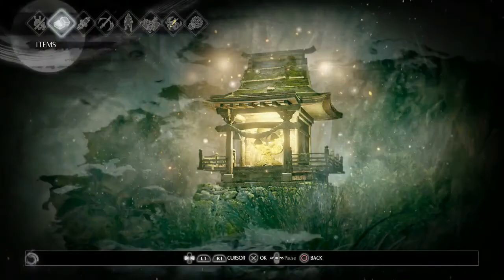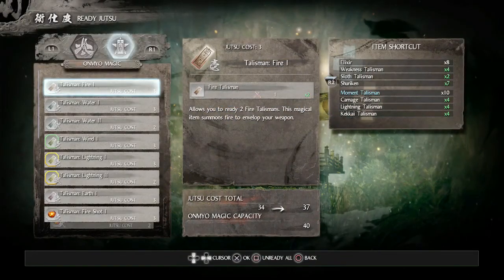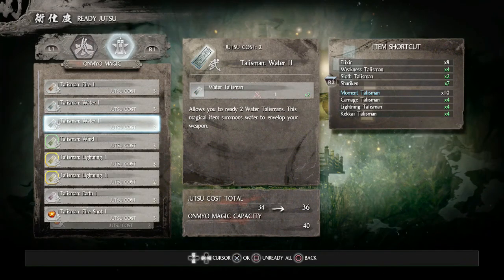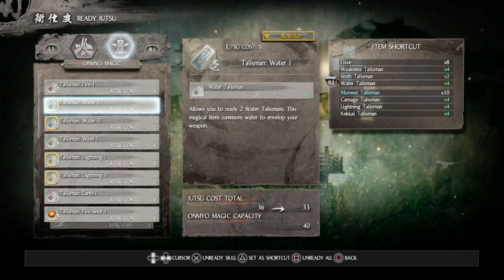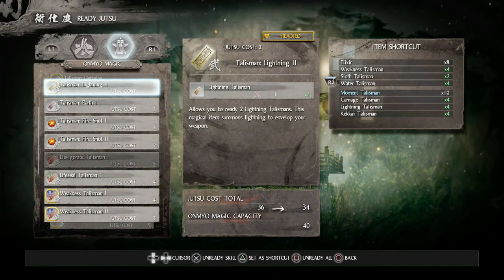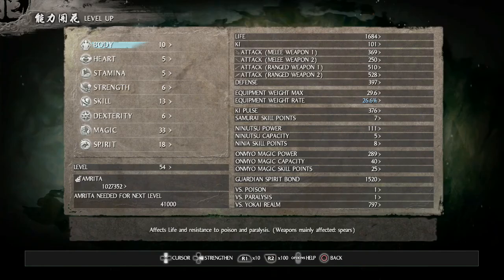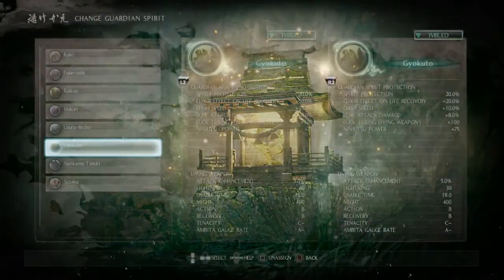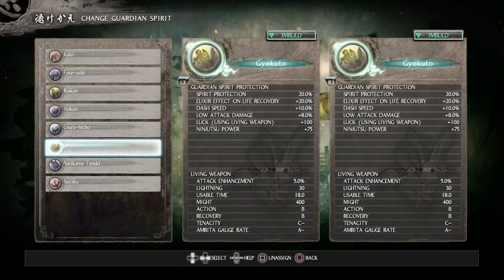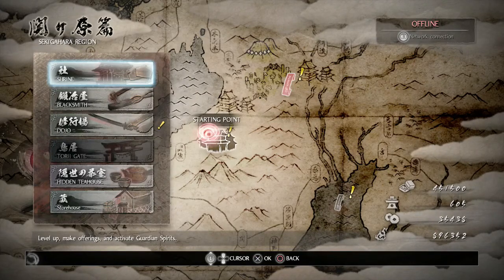Go to the shrine, go to Offering, and sell any remaining armor and weapons for Amrita. Then go to Ready Jutsu and replace the Shuriken with the Water Talisman. Go to Change Guardian Spirit and switch from the bunny spirit to the raccoon dog spirit, because in the next video the mission is called Sekigahara and we'll be fighting two bosses.